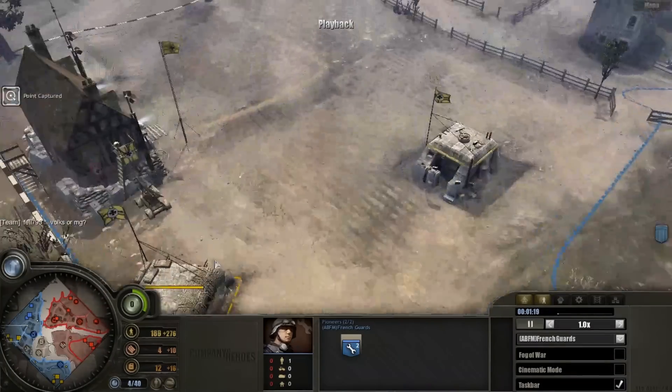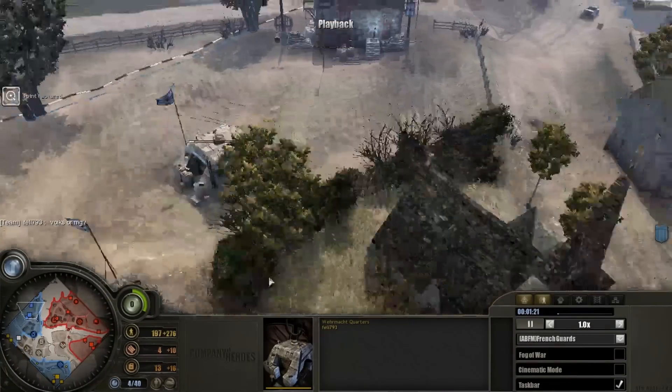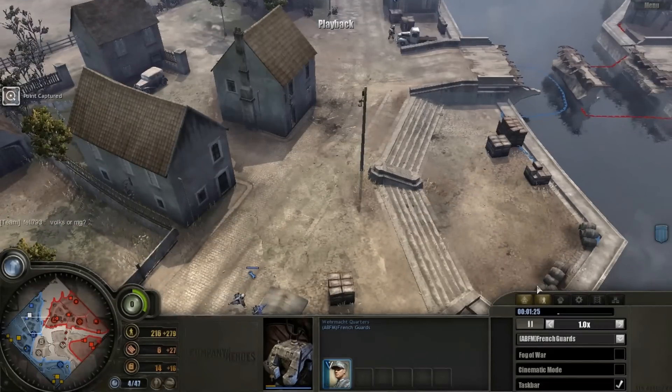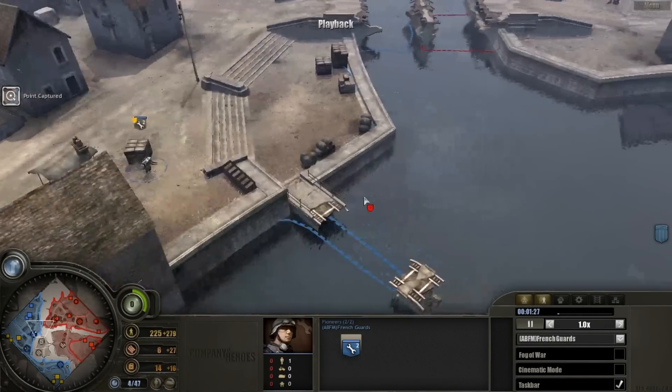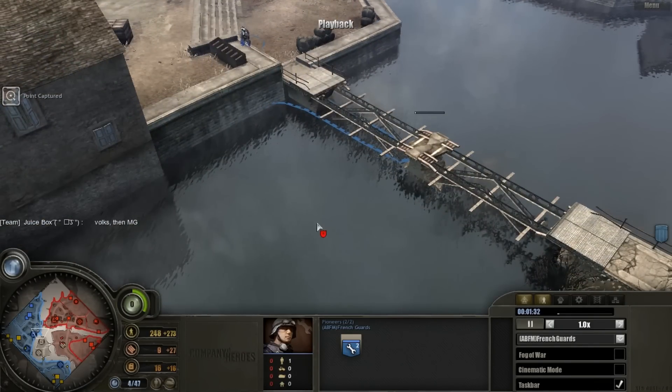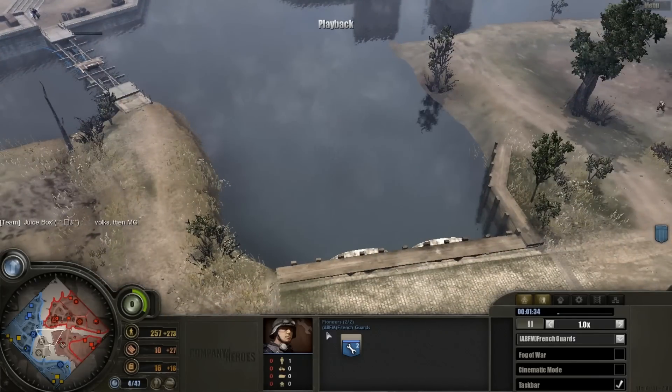We're talking about Volks or MGs. The great thing about the Germans is that you can actually have MGs faster and snipers — you don't have to build a separate thing. One of your first steps if you're the Germans on this side is repair this small infantry bridge so you can funnel troops across here.